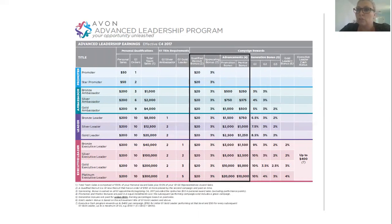The next level is star promoter, which is when you have recruited two people and you still get the 3% commission. Bronze ambassador is when you have a total team sales of $1,000, you have three generation-one orders, and you have a personal sales goal of $200.